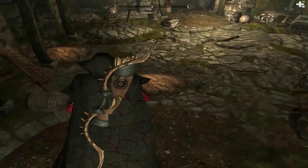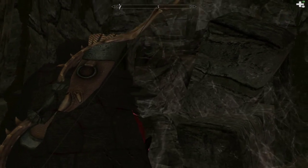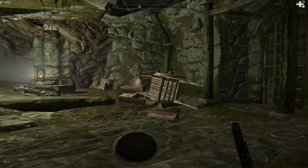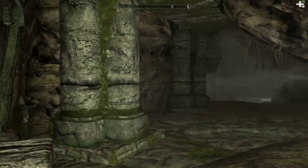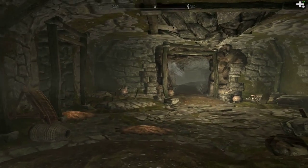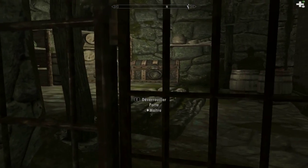Je pense qu'il y a un trou dans le mur. Il y a un trou dans le mur. Là il n'y a rien. On est déjà allé là. Et là, non. On est déjà allé là. Non, c'est les derniers qui étaient là. On est descendu ici. Et ici, il faut également une clé.